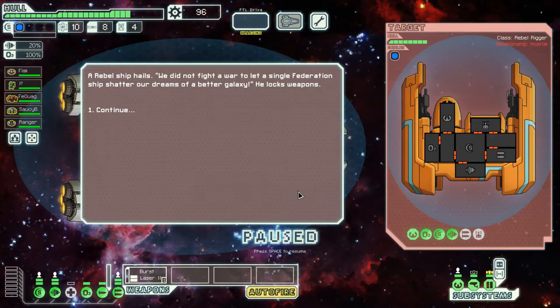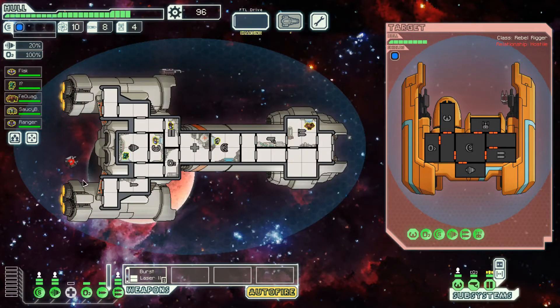A rebel ship hails: 'We did not fight a war to let a single Federation ship shatter our dreams of a better galaxy.' He locks weapons. We got an idealist over here. He has a beam drone and a beam weapon — literally, because I have one layer of shield, he cannot do anything to me. So I can just take my time. He's got some dodge capability, so we'll shoot that. One of our shots took out his drone — that's very funny, but it meant I didn't do any damage that time.